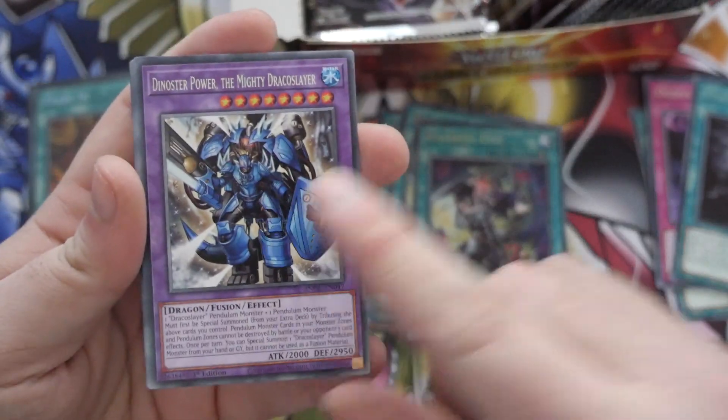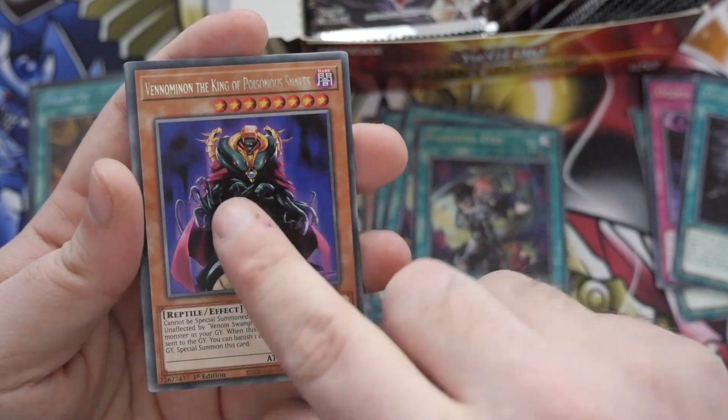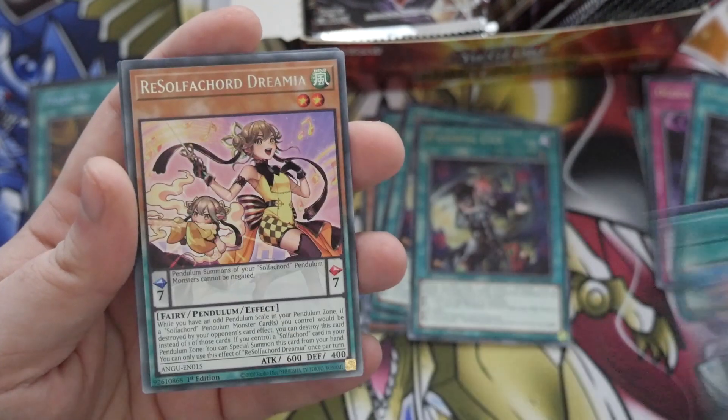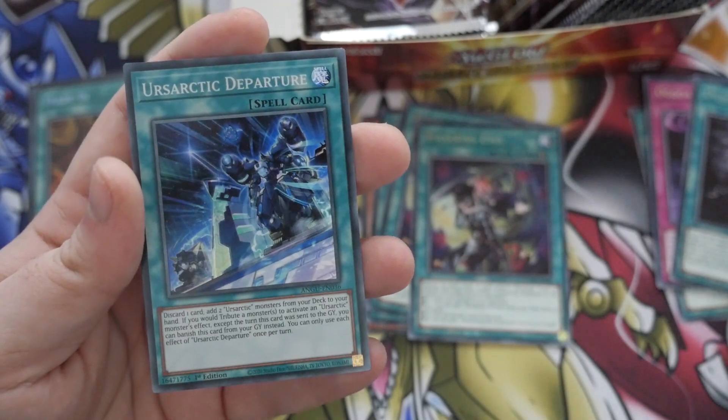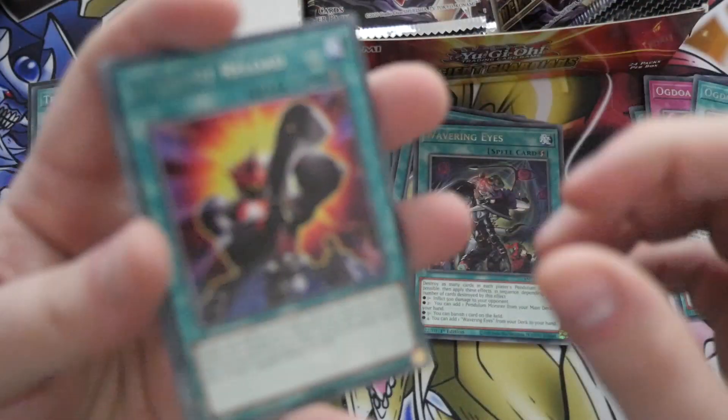Continuing on: Dynamite Power, Damage Reptile, Luster Pendulum, Draco Slayer, Venom, Soul Flay Chord Scale, Resoul Flay Chord, and Yorsarctic Departure — that's our first Yorsarctic card, which is interesting. Hot damn — we've started it with a Collector's Rare, so this is a great box already.